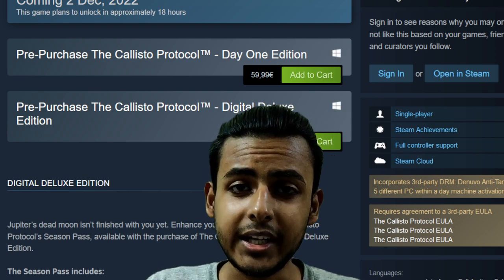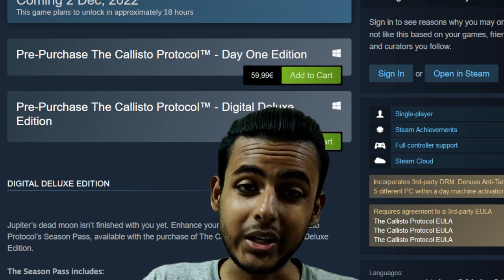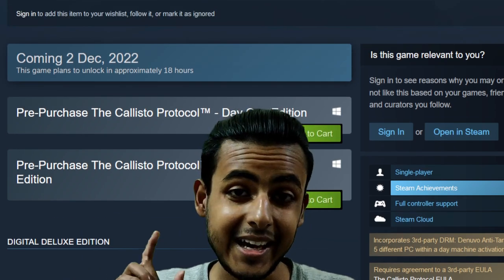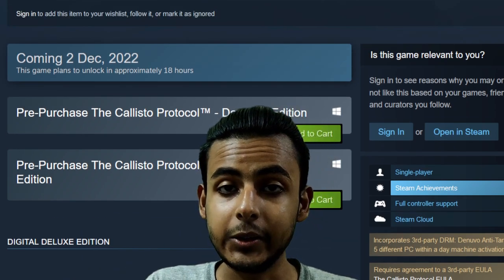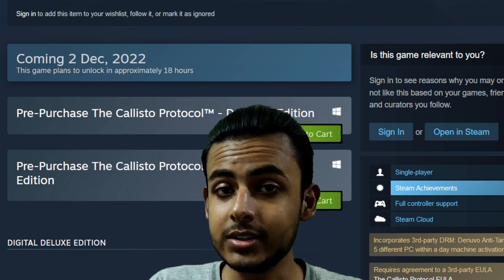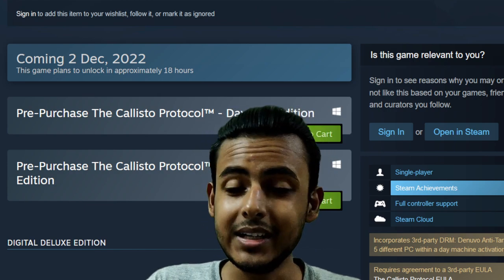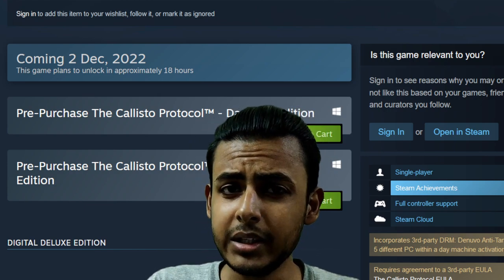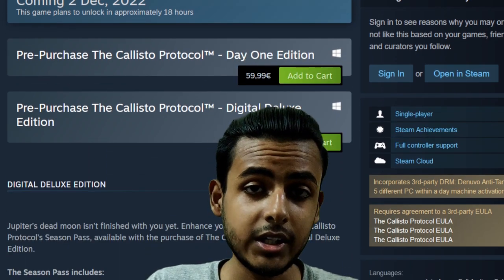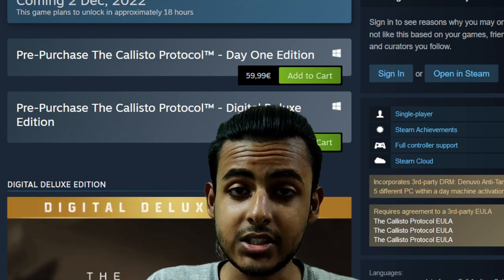I am talking about AAA titles which are graphically intensive, PC demanding, and very good looking. Majority of the gamers are waiting to see a crack for at least one Denuvo game released in 2022. Denuvo is getting very powerful with each year — technology is advancing and the latest version is probably Denuvo version 18, by far the strongest DRM ever made, after EA's and Activision's DRM.